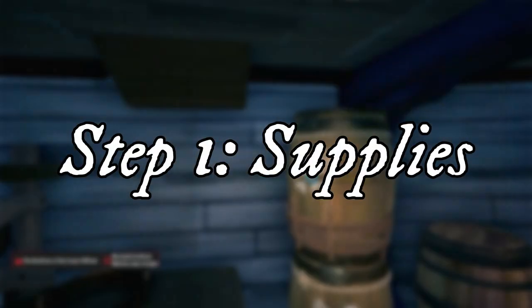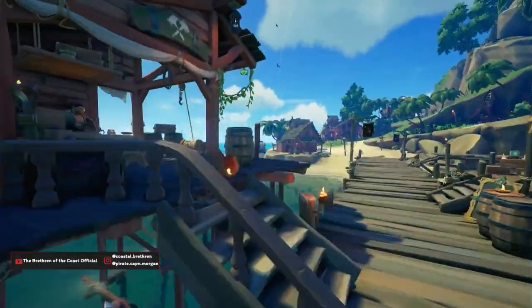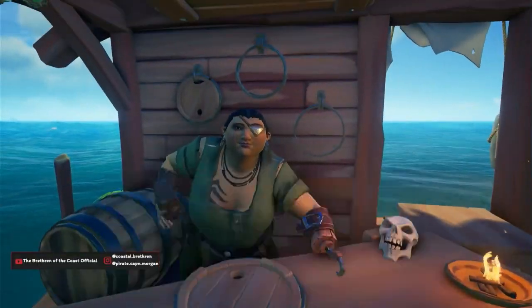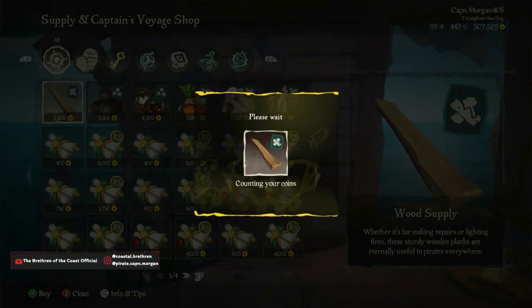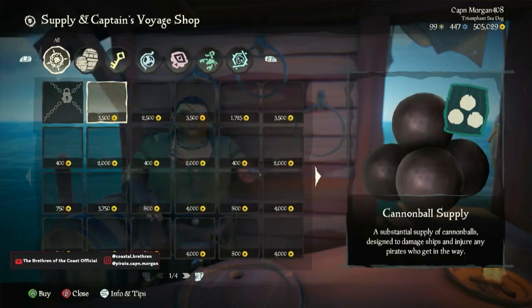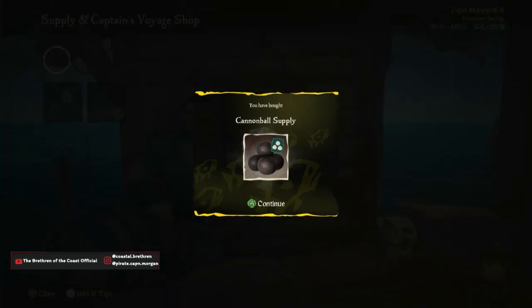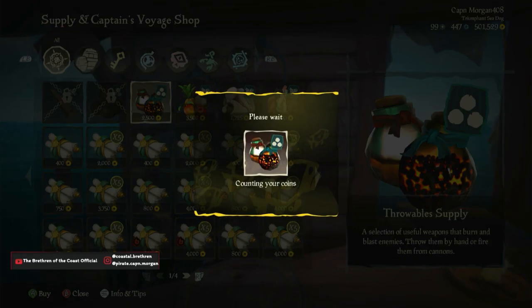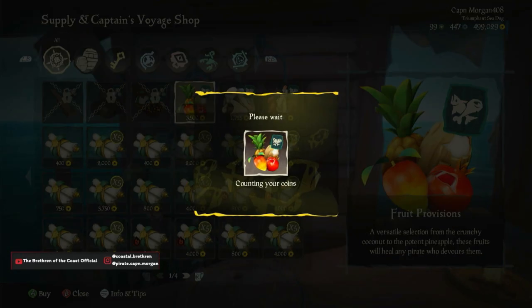Step 1: Supplies. Always make sure you are well supplied to the best of your ability, as some battles can take a while and sometimes can turn into a case of one ship outlasting the other. This isn't always the case, but it's good to have a good amount of chains, cannonballs, food and planks, as that one chain shot or cursed cannonball you may find can change the tide of battle to your favour.